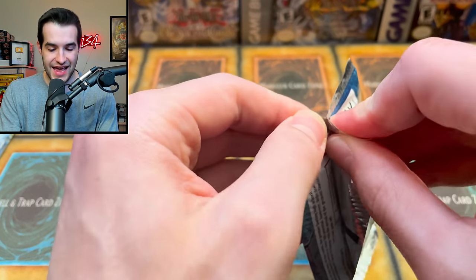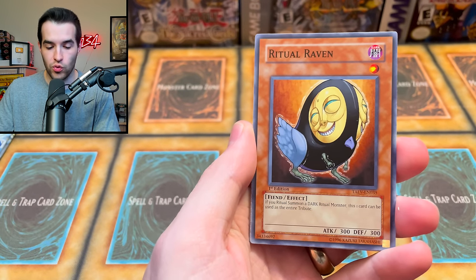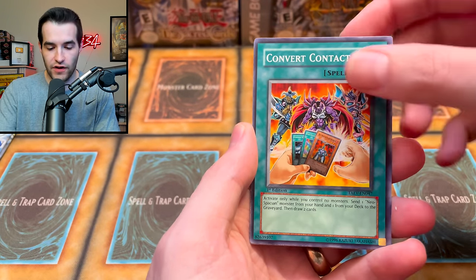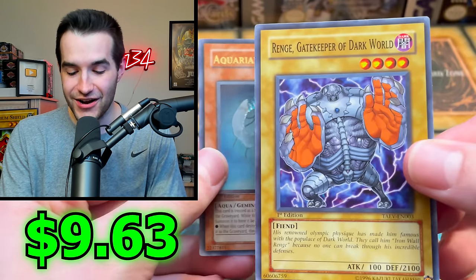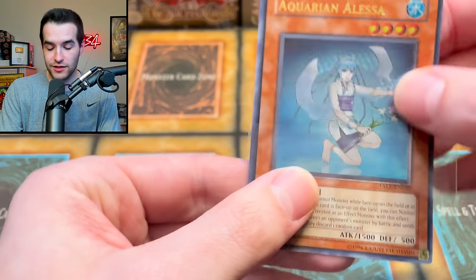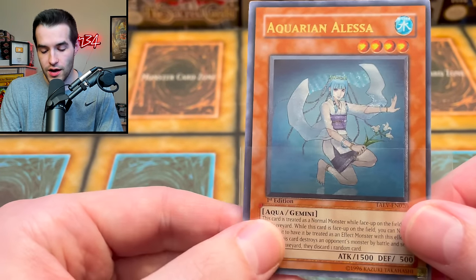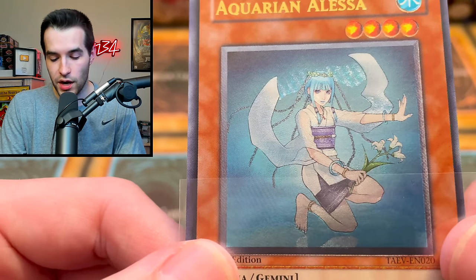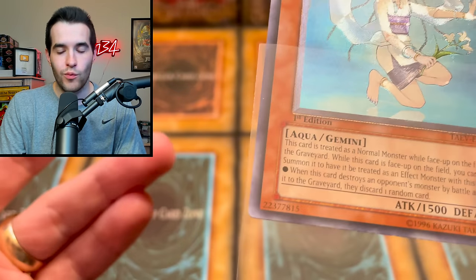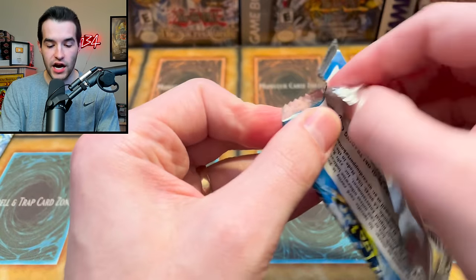Two more Tactical Evolution packs for EX Gamer — come on, let's pull something crazy. Cocoon Party, Ritual Erevon, Marine Dolphin, the Flint Lock, Rise of the Snake Deity, Gardener, Convert Contact, and an ultimate rare Aquarian Alessa! Okay, it's not like a crazy ultimate, but it is an ultimate rare — that's pretty sick. Check out that texture on it, put it in the light — very cool. Wait, this is just a person with long sleeves and flowers — where's the monster?